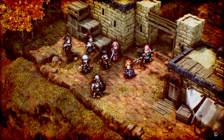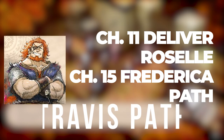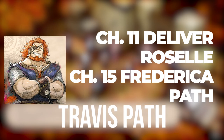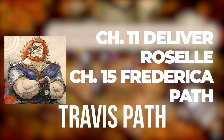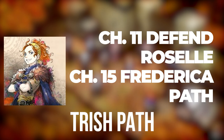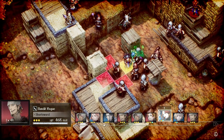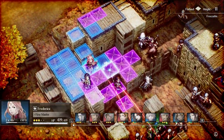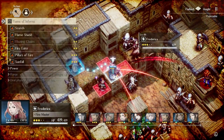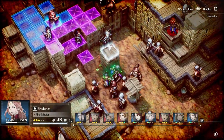The final two recruits require more decision-making in both chapter 11 and chapter 15. To recruit Travis the bandit father, you must choose to deliver the Roselle to Hyzante in chapter 11, and travel with Frederica to the Roselle village in chapter 15. For his daughter Trish, you do the exact opposite — choose to defend the Roselle in chapter 11, and also travel with Frederica in chapter 15. Honestly, I can't understand why these two recruits weren't put into just one route; having to do another full run for the other half of the pair is just tedious.